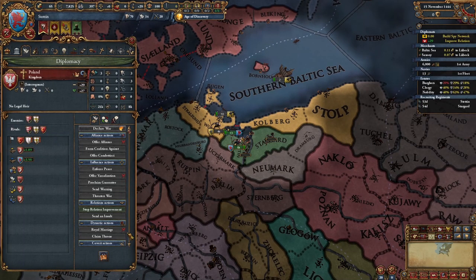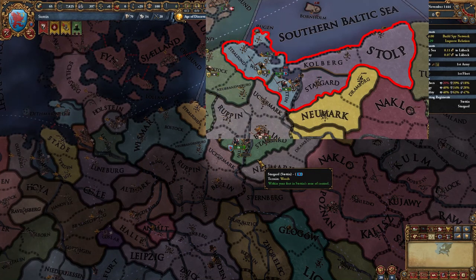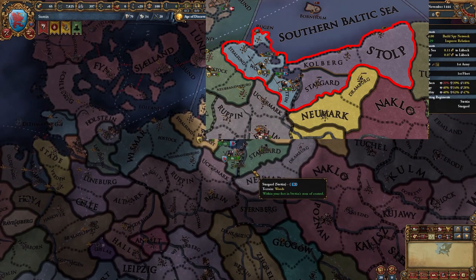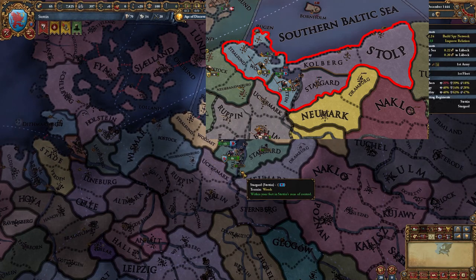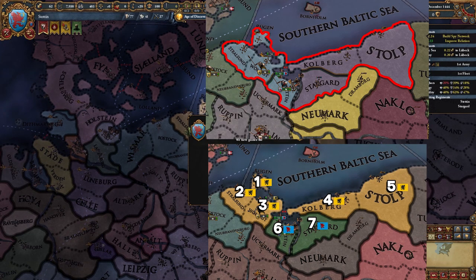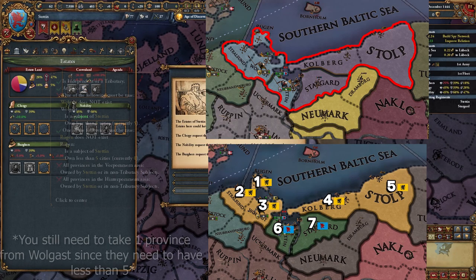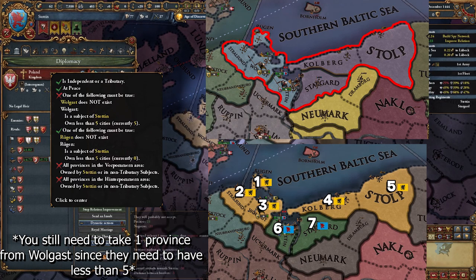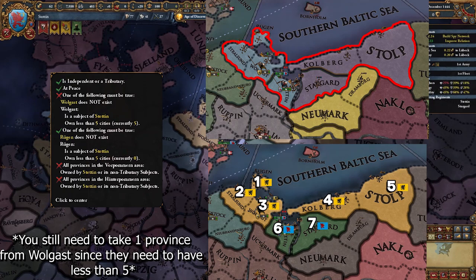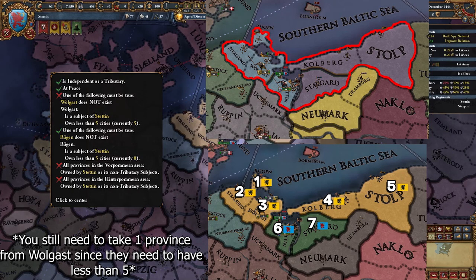So let me explain my strategy and tell you how Pomerania can be formed in less than two months. To form Pomerania, you need to own or have a subject own all the provinces in the two areas that make up Pomerania. There are seven provinces here in total, with Wolgast owning five and Stettin owning two. The most important thing, however, is that you don't need to core these provinces. You don't even need to own them — if I vassalize Wolgast, I can take the decision and the two nations will be merged into Pomerania.